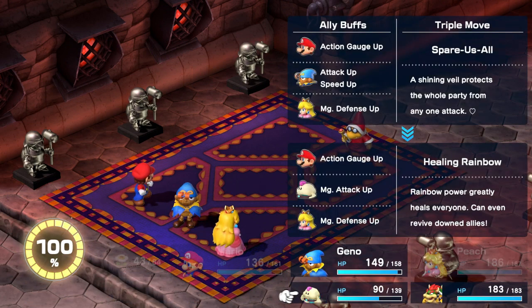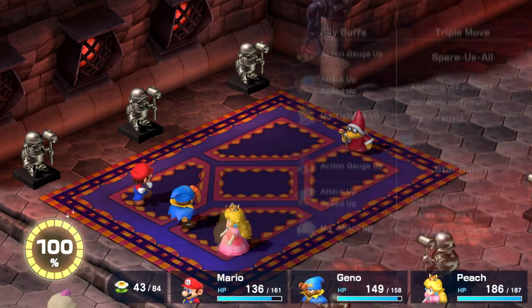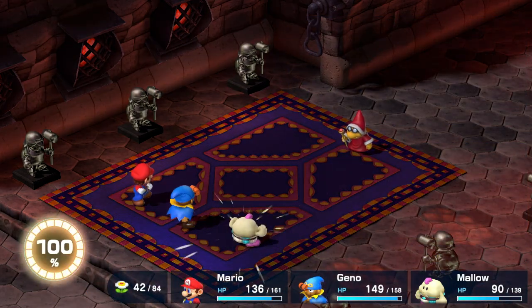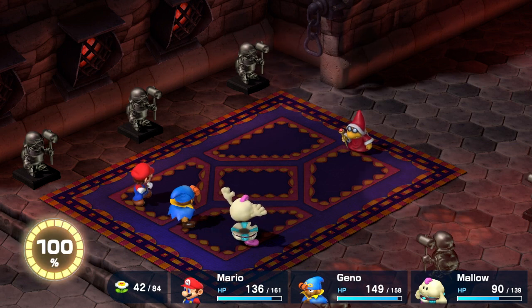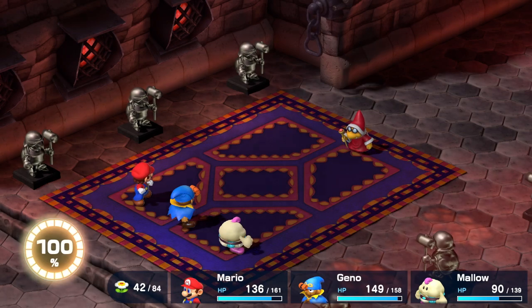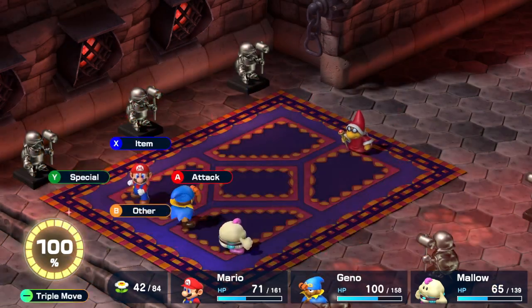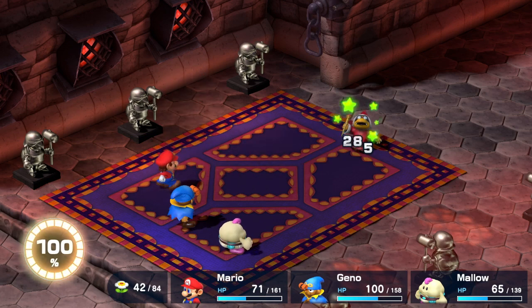With Wizakoopa here, I'm going to be intentionally dealing less damage and not trying to go for the action commands, for two reasons. One, to show what this boss can do, because the first time I did this fight, I beat him in like two turns. And because of that, I didn't even know that he had different abilities.